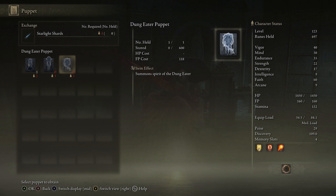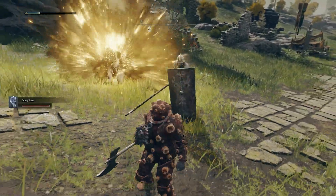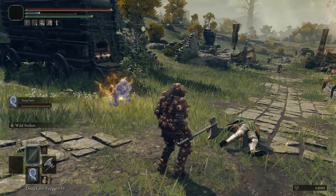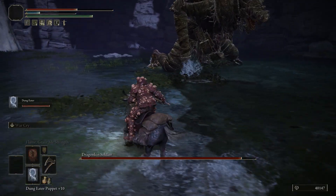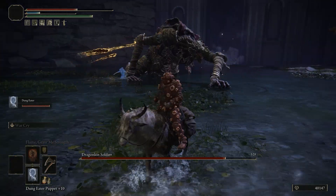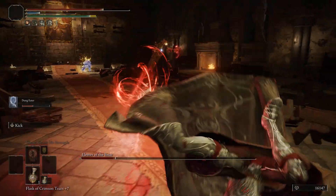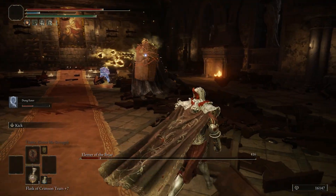Once you have all five Starlight Shards, head back to Seluvis and buy the Dung Eater summon outright — congratulations, you just got one of the best summons in the game. It's definitely in the top three, and possibly rank one or two when you consider its amazing tankiness and how well it holds its own against many of the game's bosses.